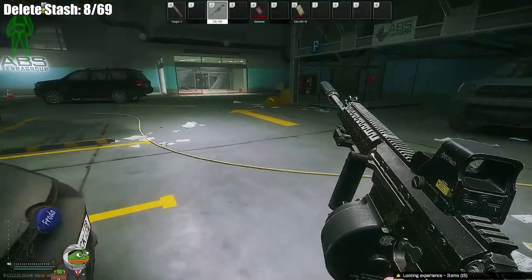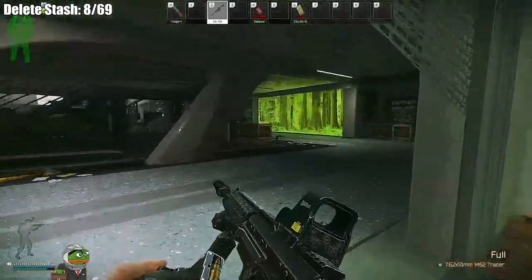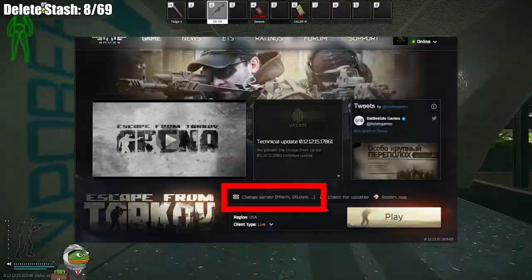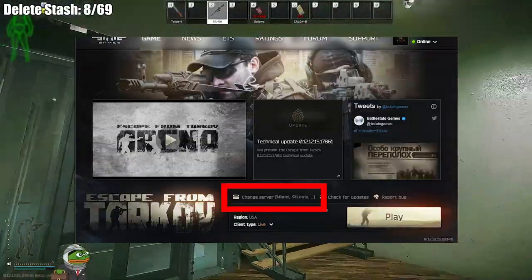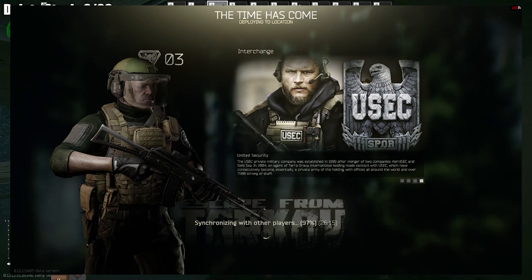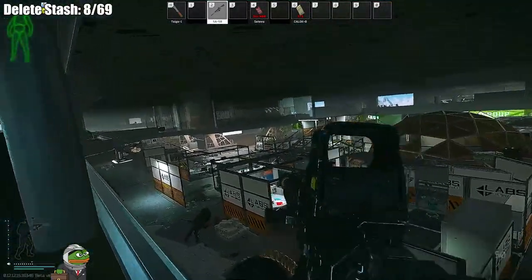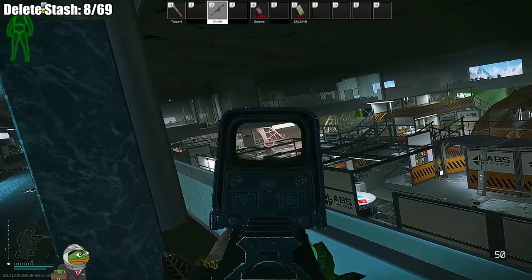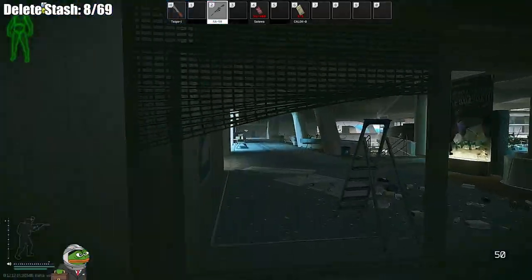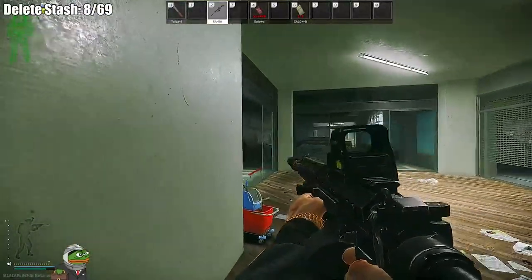Every time Tarkov wipes, the queues can be extremely long with everyone queuing in, especially if you're selected on auto servers. I would recommend changing your servers whenever you launch the game — there's a change server tab. Select everything that's under a hundred ping. This is to avoid the 20-minute queues that come with wipe. Also avoid scavving because queue times can be like 30 minutes, and you can't really progress with your scav like you can with your PMC. Avoid scavving for at least the first three-ish days.